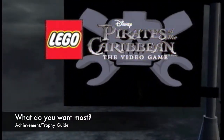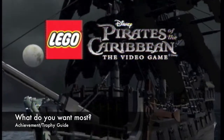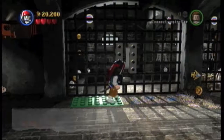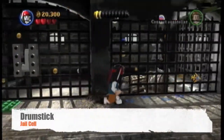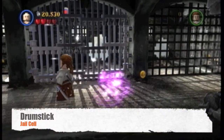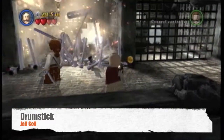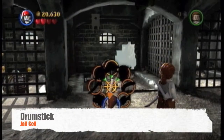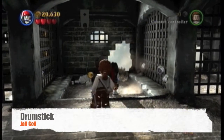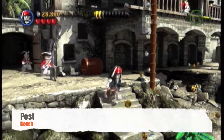Alright, here we are in LEGO Pirates grabbing all the items in a level using Jack's compass. The first one is in the jail cell — it's the drumstick. Find your way to this cell right here, blow it up with Marty or the Spaniard, then use Jack's compass to get the item. You can't just walk over the item like usual; you have to use the compass, and it must be any of the Jack characters.